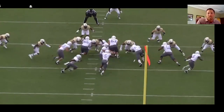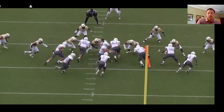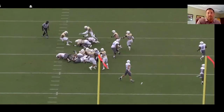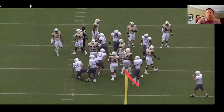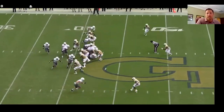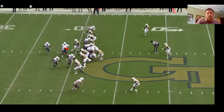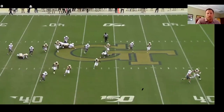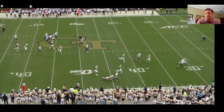With the dive phase, they're going to read typically a defensive lineman — this defensive end here — and if there's enough space, they'll hand it off to the fullback and take a chunk of yardage. If you overcompensate and take away the dive phase, they'll get the ball on the perimeter. The next defender becomes the pitch read, and the quarterback will make a decision to distribute the ball on the perimeter.